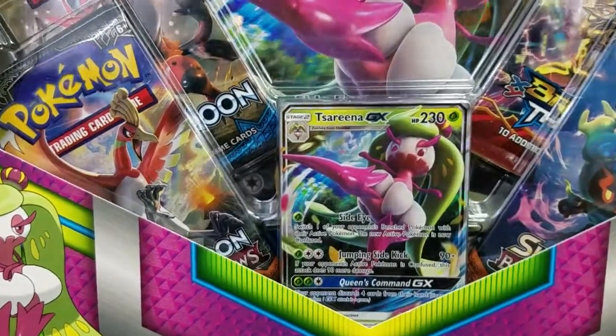Next we're going to the Marshadow pack, because Ho-Oh happens to be one of my favorite new Pokemon from this set. Opening it up: Rhyhorn, Riolu, Cutiefly, Tynemo, Duskull, Escape Rope, Buffalant, Electric energy, a Pansear Reverse Holo Common, and a Palozan Holo Rare.